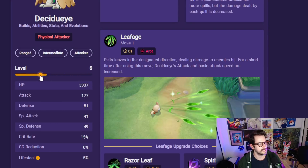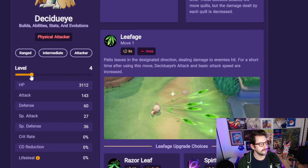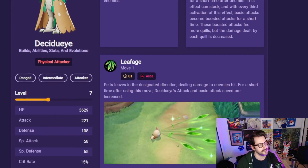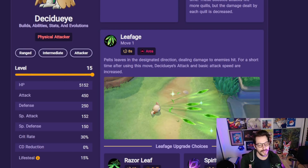You can see where it gets its power spikes as it evolves. It gets one spike here at level five — it gets kind of its first little power spike. It gets some crit rate at 15%, and also gets a little boost to its attack. And then another big one at level seven is its next big increase when it evolves from Dartrix into Decidueye. So we can see a couple little stat pops there as it goes. I wanted to just pull it up to level 15 here so we could compare it to another Pokemon in the game.